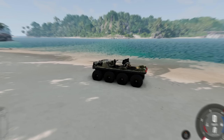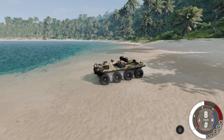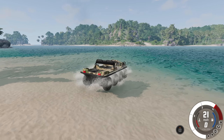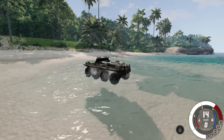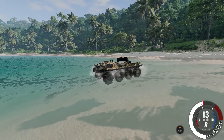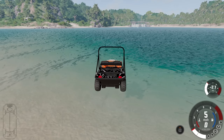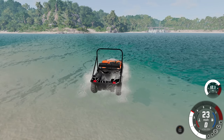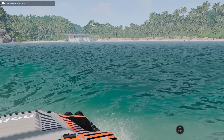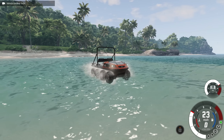Here we are at Jungle Rock Island and we're going to try the Argo in the water — can't complete this video without doing this. It's doing what it's supposed to do, but man it is slow. You can see the Argo is not the fastest thing in the world — you can turn it left and right, but it floats, and that's all that matters. Let's try the custom version — it's a bit faster in the water, not too bad.